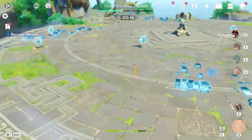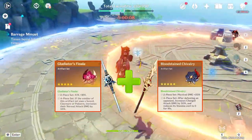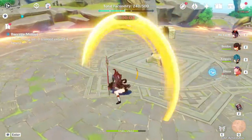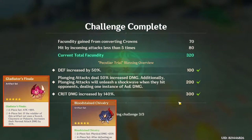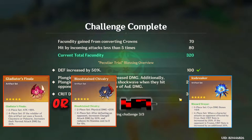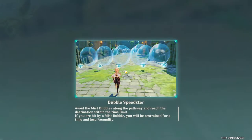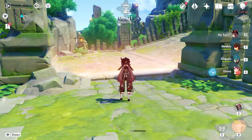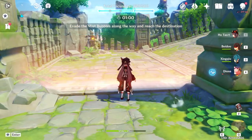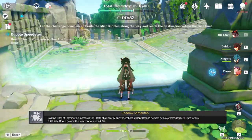The only difference with 4-piece Gladiator is that you won't get the 25% bonus physical damage from the Bloodstained Chivalry 2-piece set. These two are the ones I see viable on her as a physical damage dealer. If you pair them with a weapon like Crescent Pike or Dragonspine Spear, you'll be doing decent numbers. The last set I see viable on her will be 2-piece Gladiator or 2-piece Bloodstained paired with 2-piece Blizzard Strayer. This set enables her to be played as a sub DPS. If you want to use her as a support, a good option will be 4-piece Blizzard Strayer — with the 4-piece bonus and some decent crit rate on her, you can probably get the maximum crit rate to give to your other party members via the Shadow Samaritan passive.